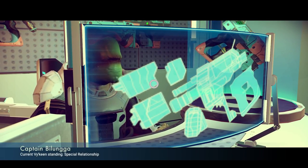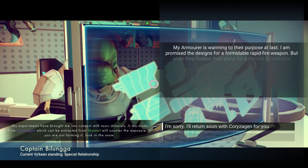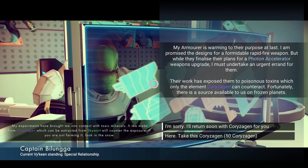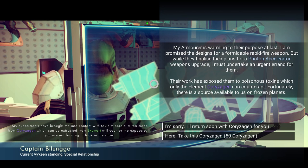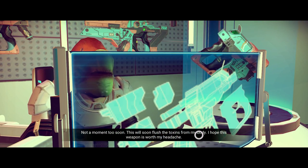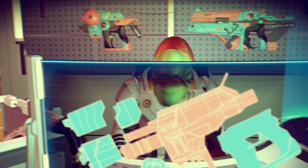The next quest is about finding the material Corazegen — I'm not sure how it's pronounced. Corazegen can be found on cold planets; if it's freezing, you'll probably find this element. You can't tell by the planet's color — it's not always red or yellow — you just need to check the tooltip. I'm heading to a planet to show you guys how it looks. Completing this quest gives you the Photon Accelerator.